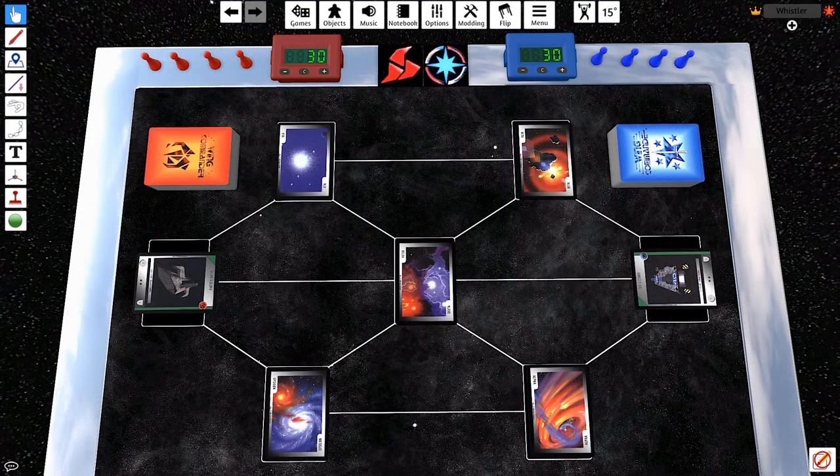You need to have both players deal themselves out their starter 7 cards. The players will have to do this themselves, of course, so we'll go ahead and switch to the different players since this is just me doing this. The blue being the Confederation.